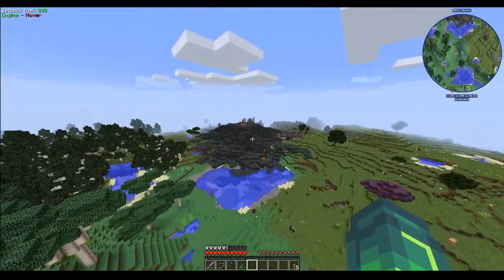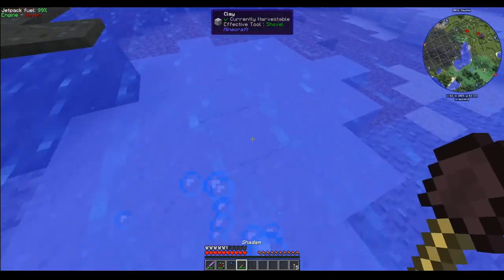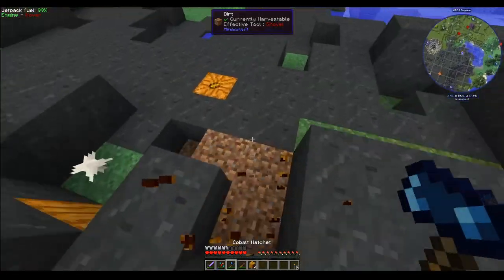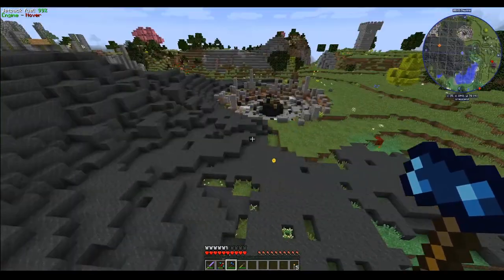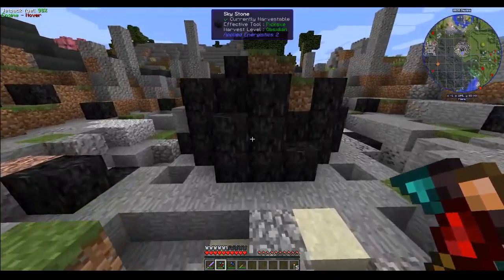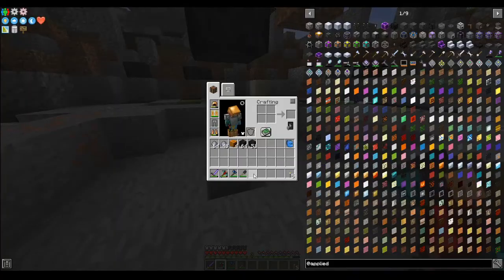That's looking like an explosion. I honestly might, at some point, clear this out. Actually, while I'm here, I am running a bit low on clay. But first and foremost, ignoring the leaves, this right here is what we're looking for. Now skystone requires obsidian harvesting level, which is diamond or above. So I'm just going to yank all of that, and we want this chest right here.